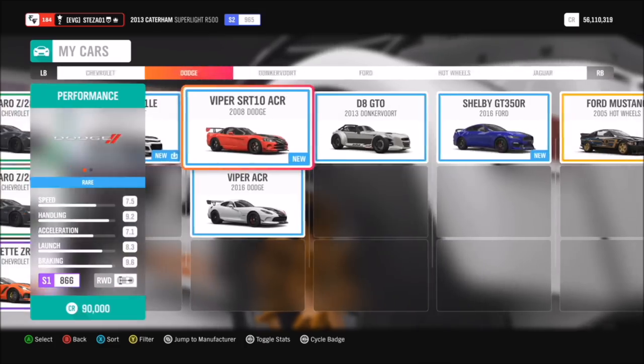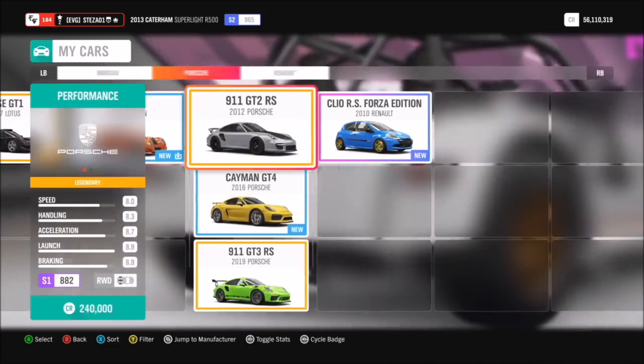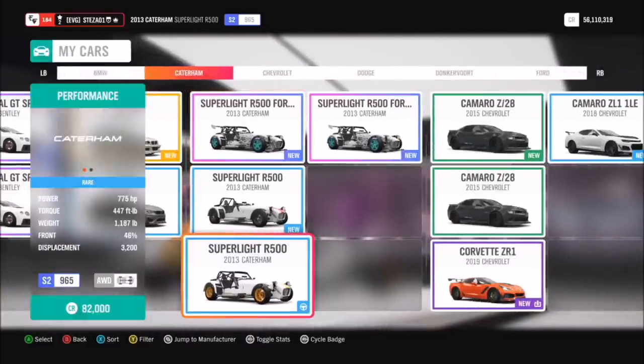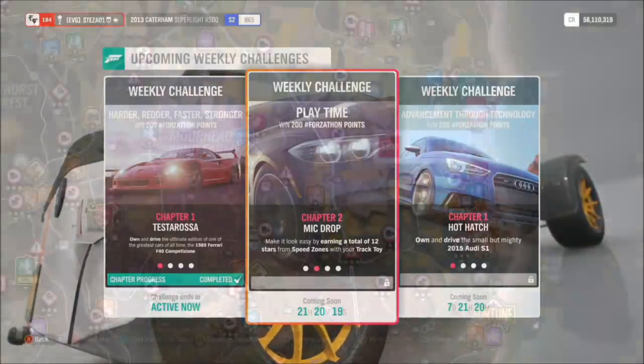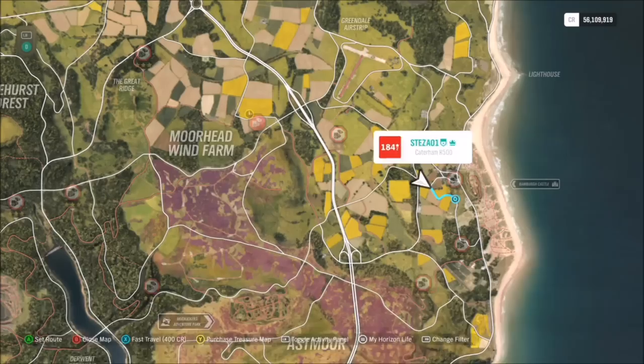You want to start by picking out a track toy of your choice. There are many out there — these are just the ones within my garage, but you can do the same within the ones in the auto house. The one I went for was the Caterham Superlight R500. I've got a tune for it called Forzathon Easy, which has a lot of downloads because I used it in the last Forzathon that required the Caterham. It's a very capable tune, which is why I picked this car.